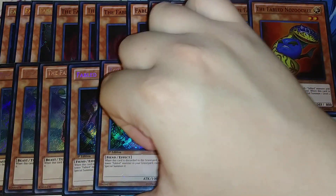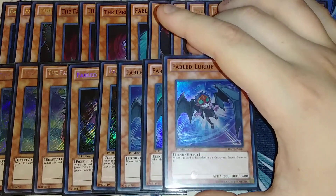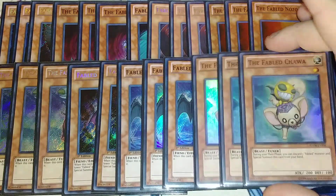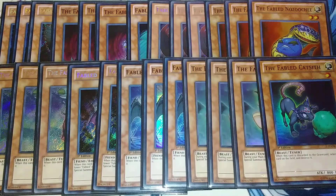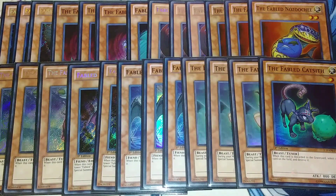I play two copies of Kuras — when this card is discarded, you can select a level four or lower Fabled monster in your graveyard and special summon it, helping you loop Fables out of the graveyard. Three copies of Fabled Lurel — when discarded to the graveyard you instantly special summon it. Two or three copies of Chawa — during your main phase you can discard a Fabled monster and special summon this from your hand, basically Nozuchi but level one. And a tech copy of Kassith — when discarded to the graveyard, you target a card on the field and destroy it, giving instant spot removal.